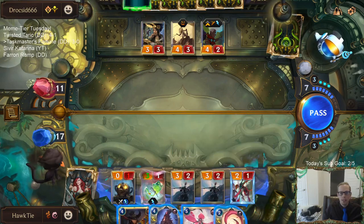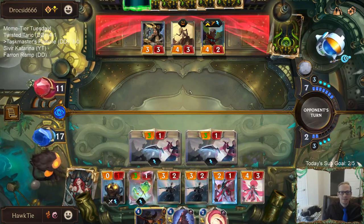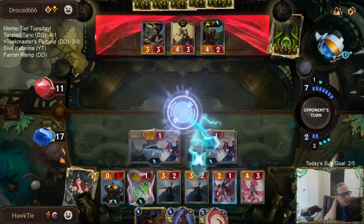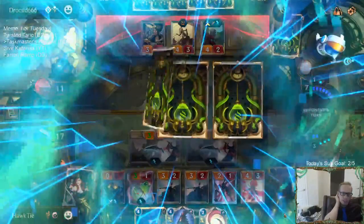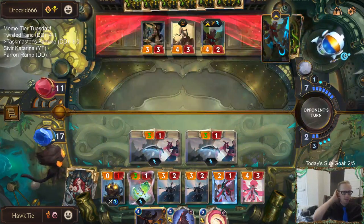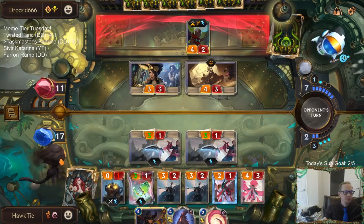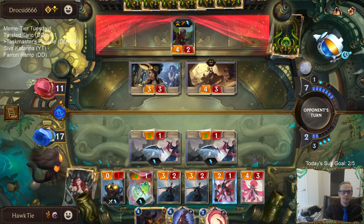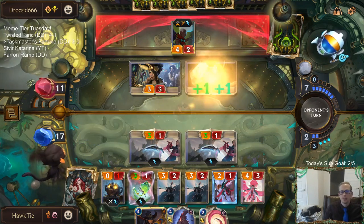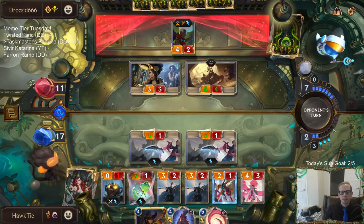Kind of want to Lead and Follow and bounce the Taskmaster and play it again. I can still do that afterwards, but I don't want to give them an easy Mystic Shot. There's one Yasuo in here - he's chilling, doing his thing. Three ones are real attackers, I'm telling y'all.